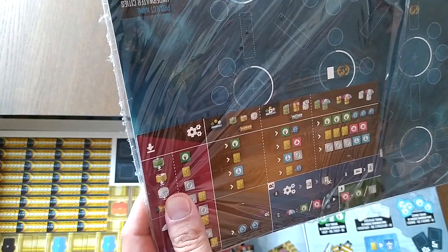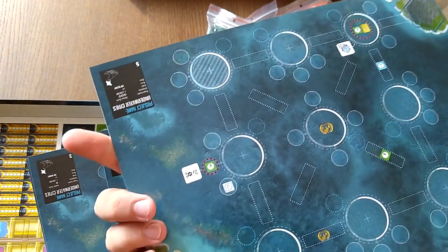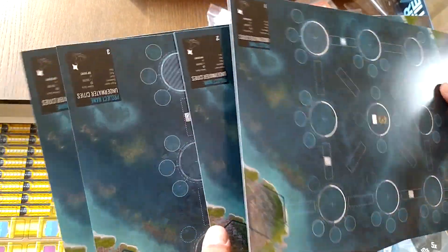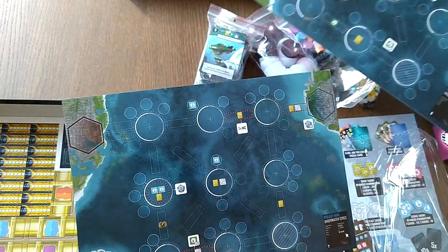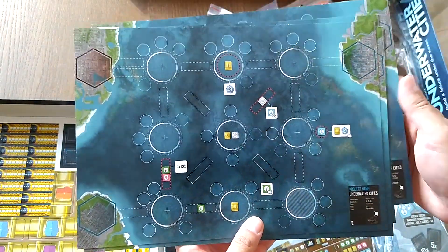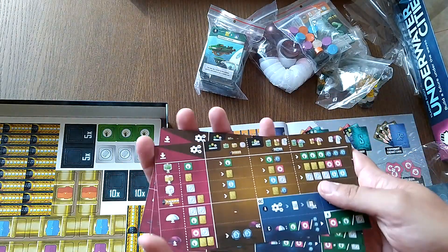There's a reference card, I guess. Let's open it — yep, these are the player boards. They are two-sided. The second side has some extra bits. I'm not sure why. These look like they are asymmetric boards. And these are the player info cards — four of them.